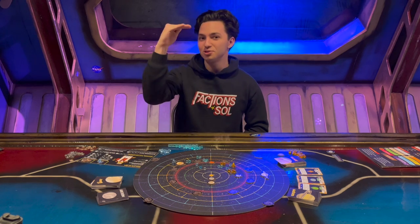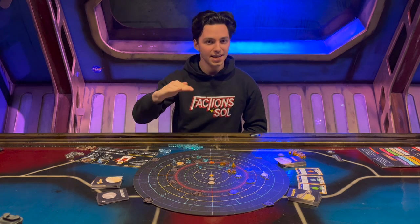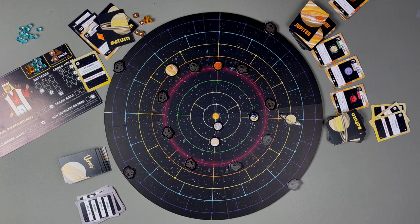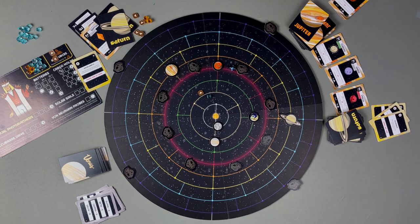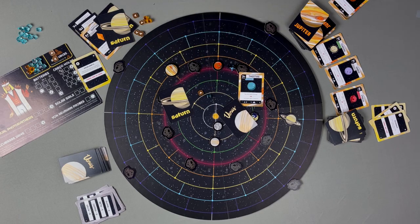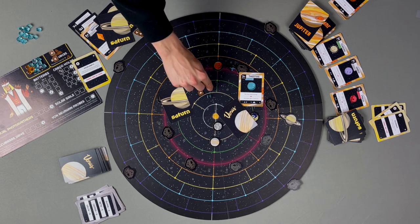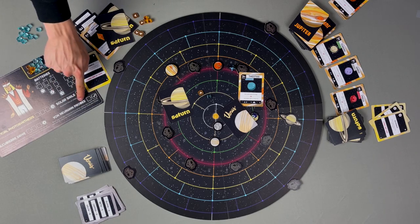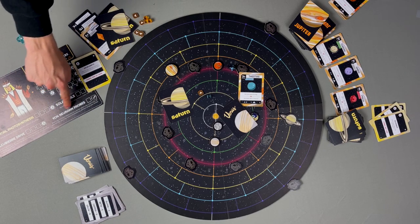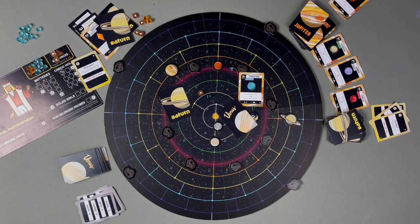That covers all the planets in the first-time player version. The final part of a turn is trading. At the start of your turn, you may trade energy, resources, uncompleted secret objectives, unexplored exoplanets, explorers, or upgrades with any other player. If trading upgrades, they must remain within the same machine — you can't turn a batteries upgrade into an Alcubierre Drive.